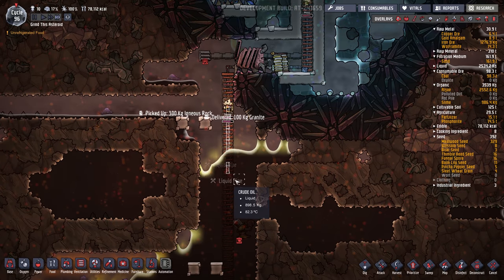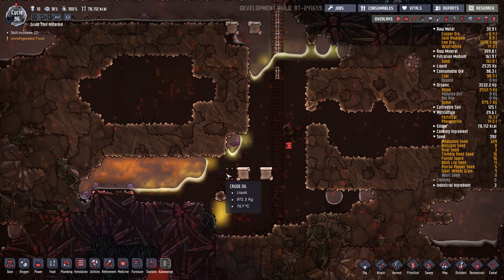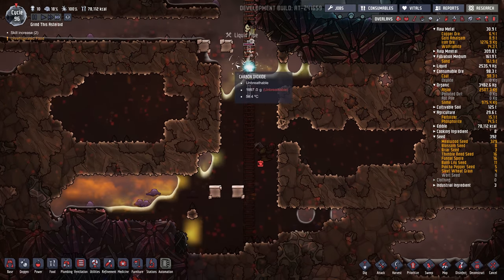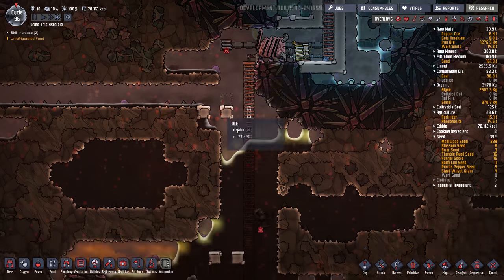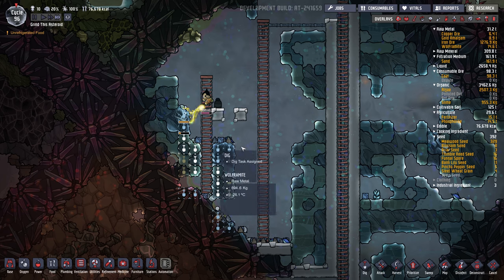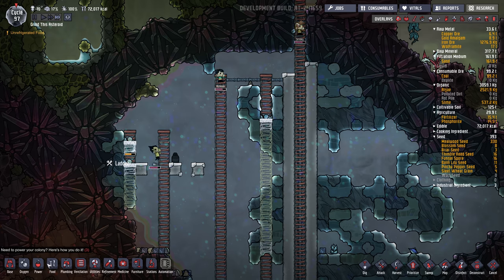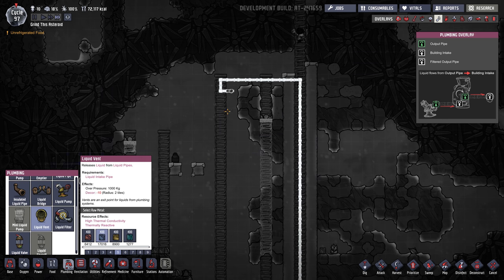I'm just working my way down here into the oil, because I want to clean out all this oil so we can get these slicksters over here opened up basically to this area. Because we're pumping our CO2 down here, but it's backing up already. So the idea is to pump this oil into this cold area here, once we've kind of made some space. It's probably safe to start moving that oil, so we'll put a little vent on it.